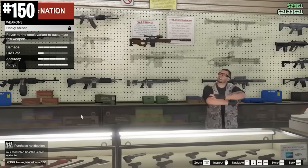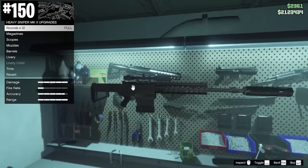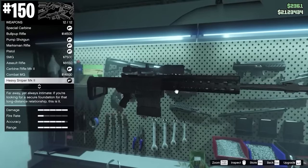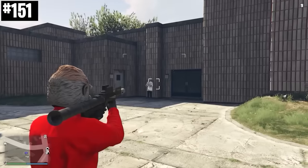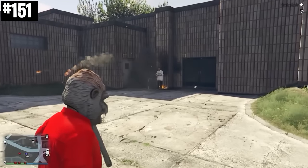You have to be level 100 in order to buy the Heavy Sniper from Ammu-Nation. But if you're not a high enough level, you can just buy the weapons upgrade in the Kosatka or any of the properties that can get it, and you can buy the Mark II version instead at any level — and the Mark II version is better in every single way.